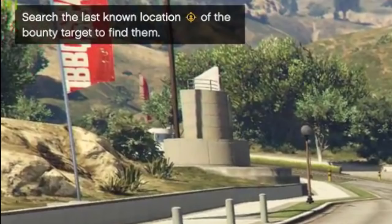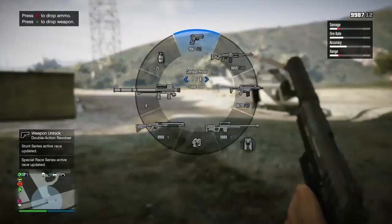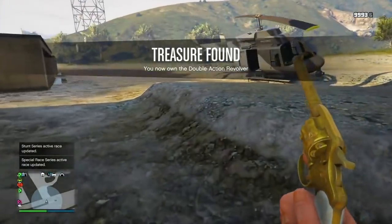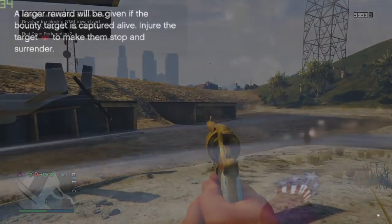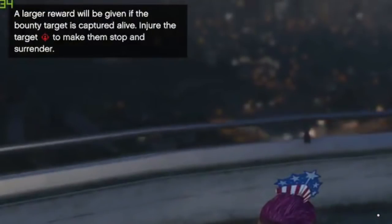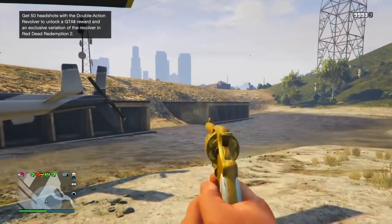Essentially, you have to go to the coordinates Rockstar lists on screen. They make it easy — they show you on the map the circle in which the guy is located, and then all you have to do is find him within that area. Just like the first RDR2 treasure hunt, the closer you get to the target, the louder the bells and chimes are going to get. Once you reach the target, you have two options: kill the guy on sight, or do damage to them instead of killing them to make them surrender and bring them back to Maud for a little extra reward. So there are two routes — a quick route and a more money route.